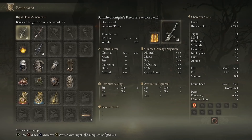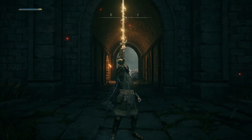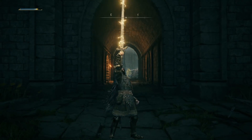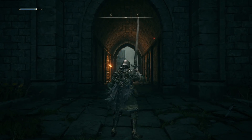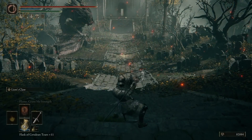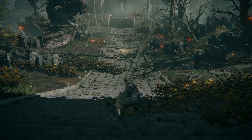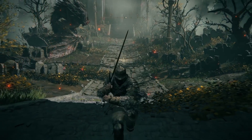Why this Greatsword? Well, the Ash of War that is the subject of today's build is Thunderbolt. And it scales with weapon AR. The Banished Knight's Greatsword is a meaty Greatsword and it scales decently well — B with Dex. It also looks gorgeous, but more than anything, it has a unique two-handed heavy attack, which makes it very special.